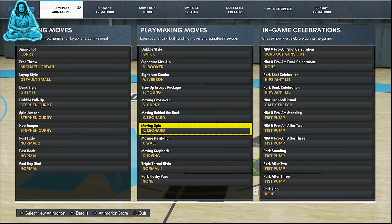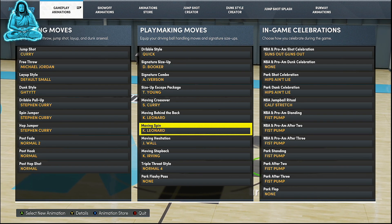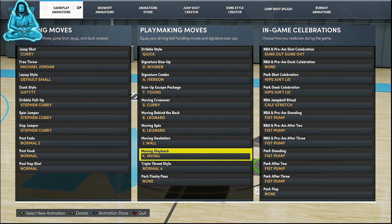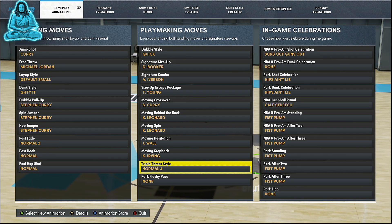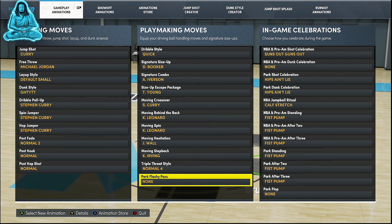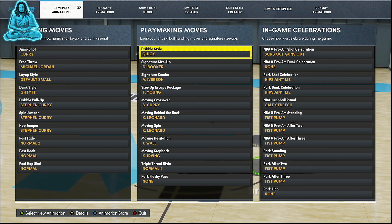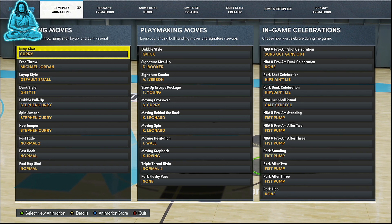Trust me, it gives you a nice moving spin that a lot of people use. You could also switch it to basic if you want. Kawhi Leonard is so effective. Moving hesitation — John Wall. Moving step back — Kyrie Irving. Triple threat I got the normal four, because this normal four is like the Michael Jordan one-hand fake — it's really nice. For park flashes I put none, because when you play in the park you get flashes for free, so it makes no sense.